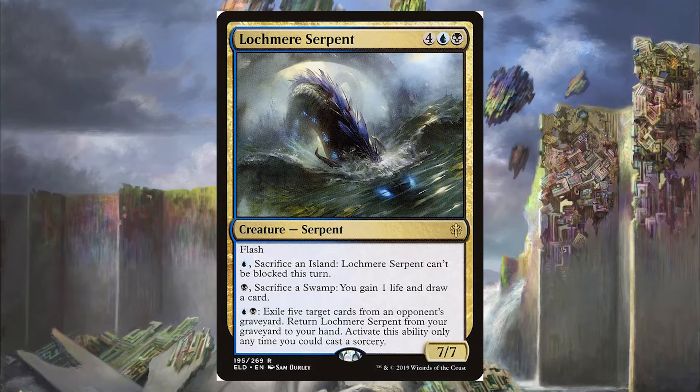Next is the Lochmere Serpent from Eldraine, which I feel didn't get enough attention. It's 4 blue and a black for a 7/7 Serpent with Flash. You pay 1 blue and sacrifice an island — Lochmere Serpent can't be blocked this turn. You pay a black and sacrifice a swamp — gain 1 life and draw a card. You pay Dimir (blue and black) and exile 5 target cards from an opponent's graveyard to return Lochmere Serpent from your graveyard to your hand. Basically it has Flash, is a 7/7, can be unblockable for a sack cost, draws cards, and recurs itself. It's really hard to get rid of.